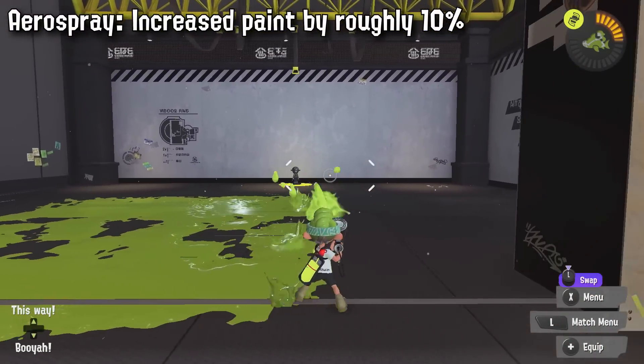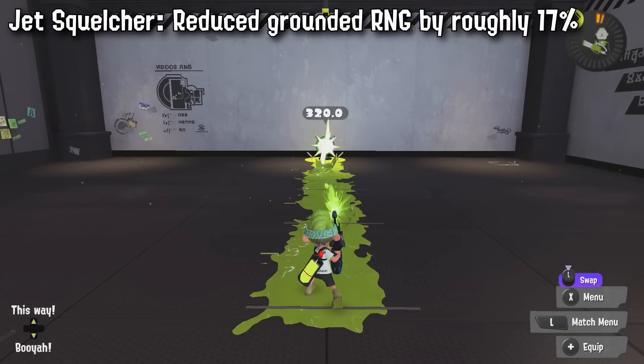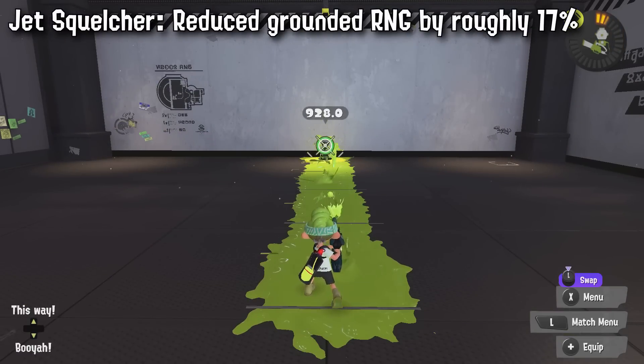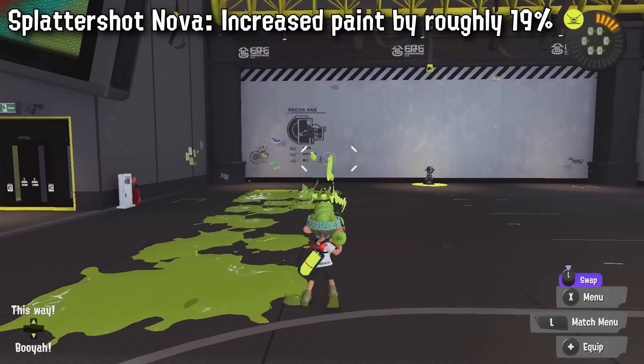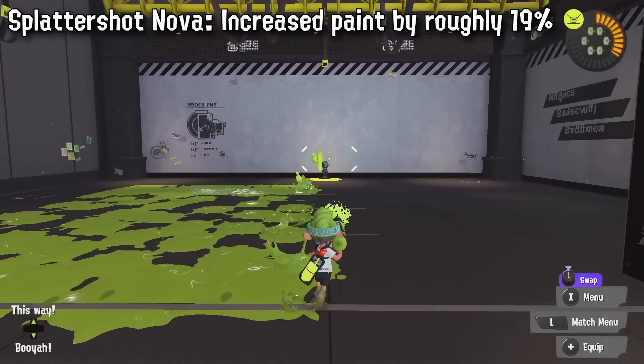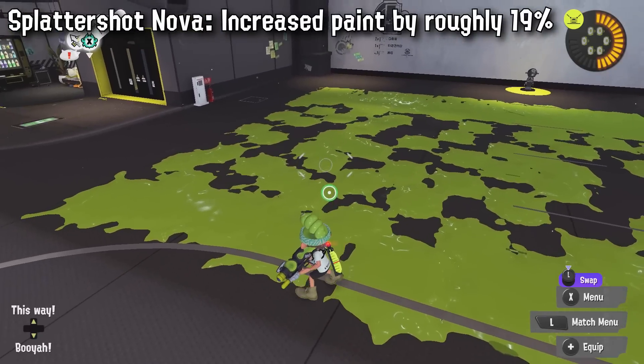First up, Aerospray is getting a painting buff by roughly 10% — not too much to read into there. Jet Squelcher has reduced bullet spread or RNG when on the ground by about 17%, making it a bit more accurate, which is pretty important considering the long kill time. Flottershot Nova is getting a big buff with an increase in paint by about 19%. This weapon already moves fast and paints from far away, so I'll get into why this will be significant a bit later.